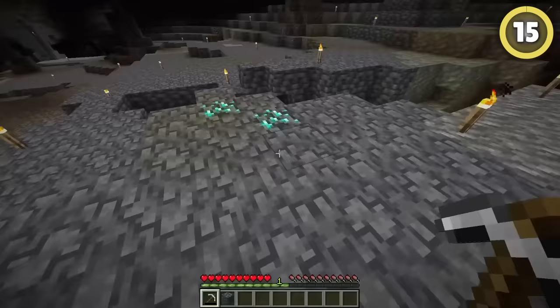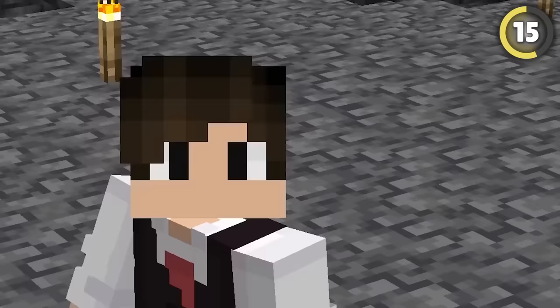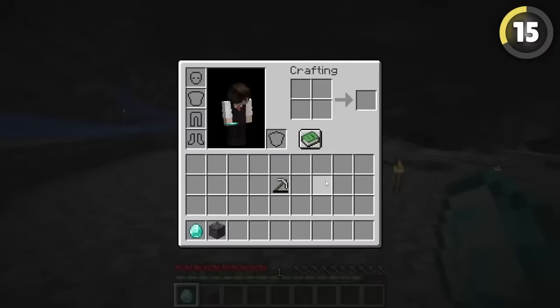Sometimes it can be difficult to tell how low durability your tools are while mining, but if you hit F3 and H at the same time, you'll get the exact number of blocks it can mine left.